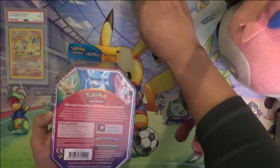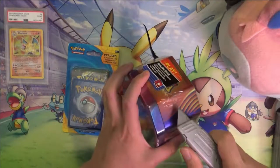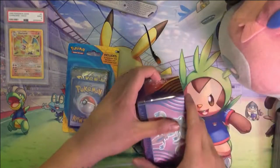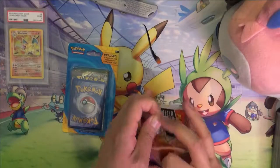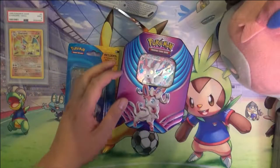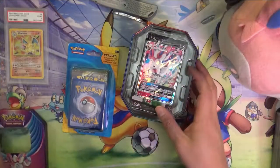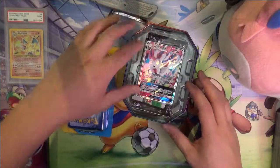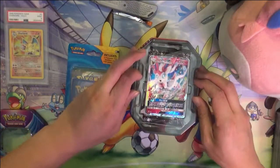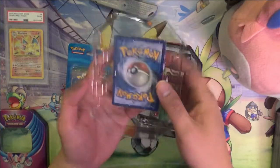Let's open up these packs with this Sylveon tin — Sylveon because I do have a Sylveon plush that I keep in the apartment. With these you can expect to get a wide variety of different boosters. Here's the Sylveon GX promo card. Sylveon is always pretty cool — actually the last two Eevee evolutions I really like.